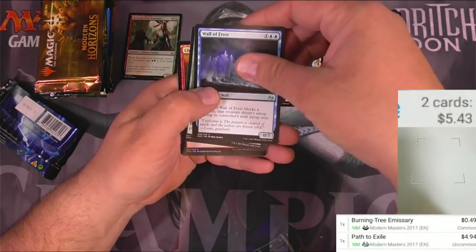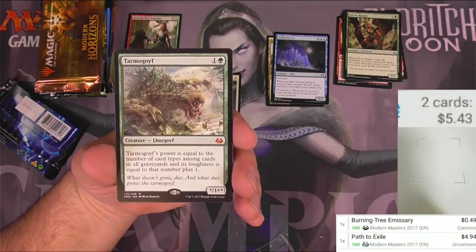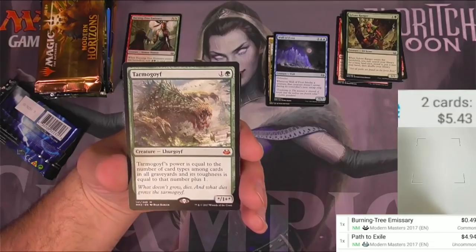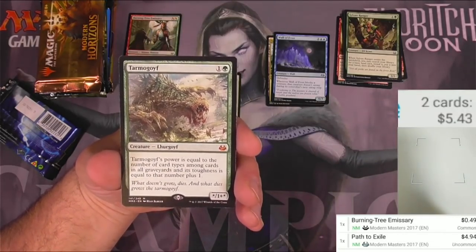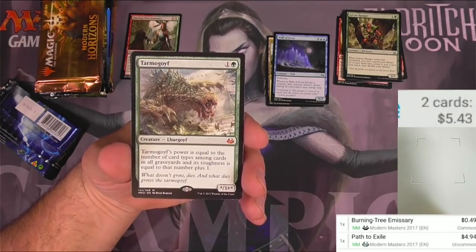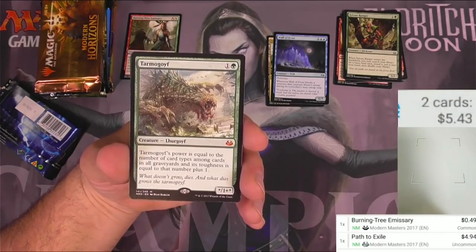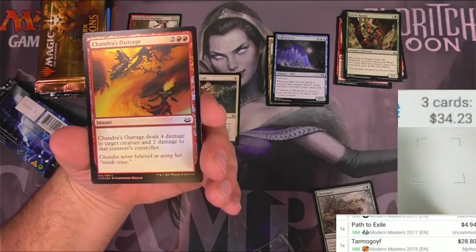We have wall of frost - whoops, I'm spoiling it - oh my gosh, we're spoiling the Tarmogoyf! Another once-great card - it's still pretty great, come on, you gotta admit this card is still great. Price memory is probably doing this thing a lot of wonders, keeping it above a certain level. For one and a green, it's Tarmogoyf - its power is equal to the number of card types among cards in all graveyards, and its toughness is equal to that number plus one. It's still $28.